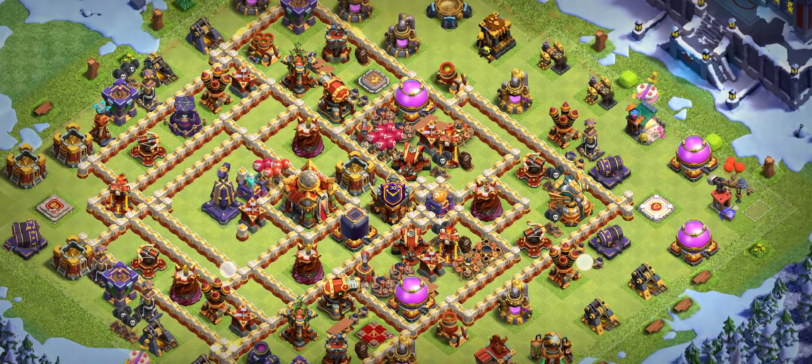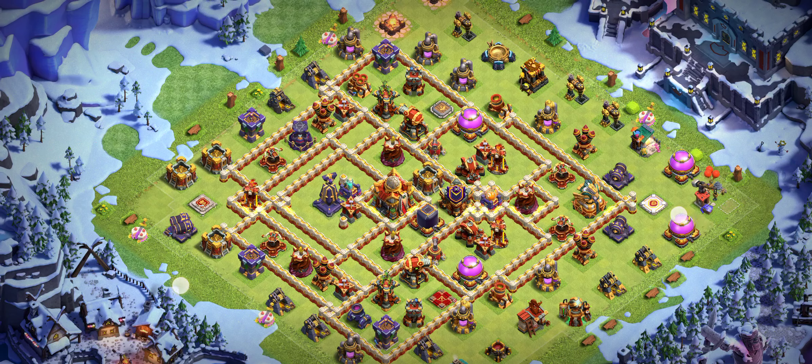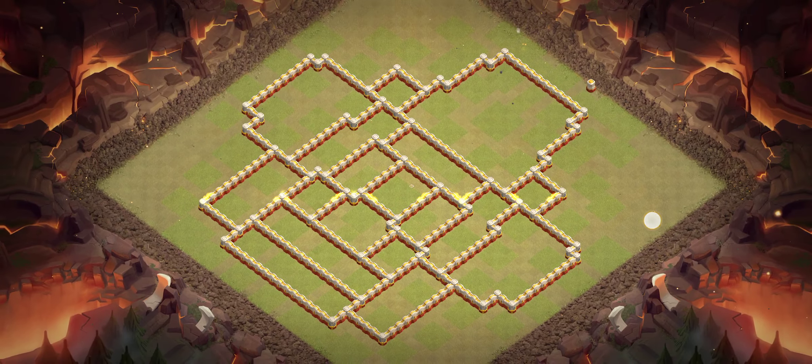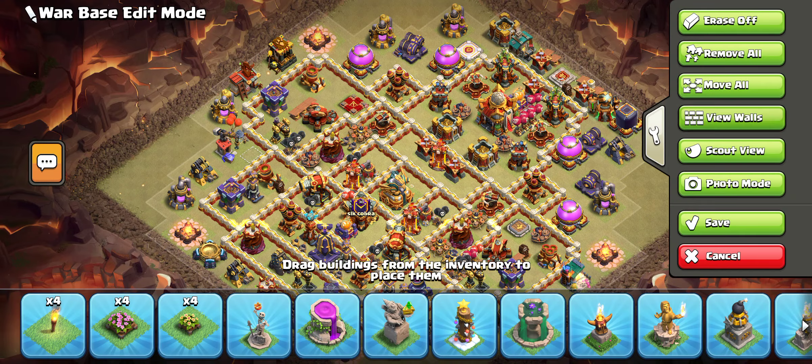Base number three is another nasty base. Look at the base design — it's working great and you can even try this base in wars. Keep this base set to spell tower: one poison and one more. We have two single Infernos and one multi Inferno. For this base I recommend Super Minions with Archers.